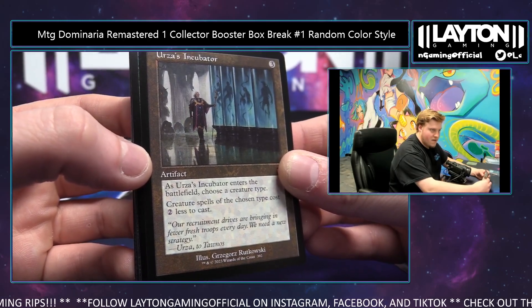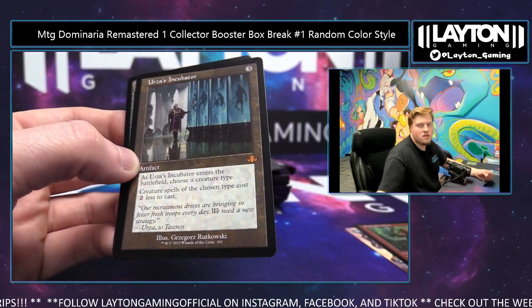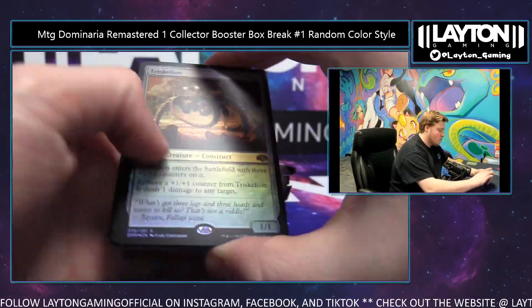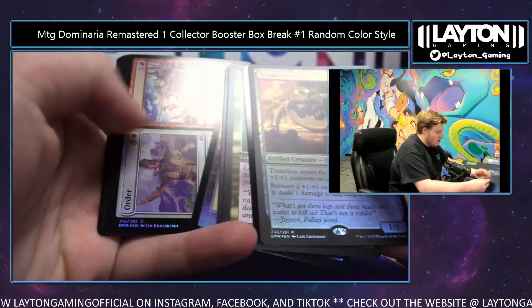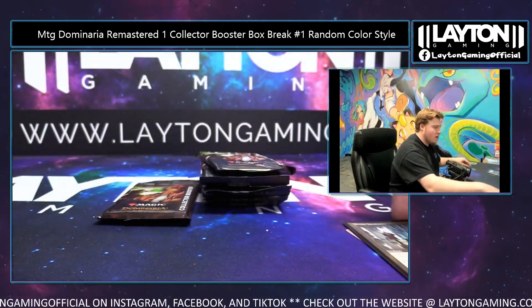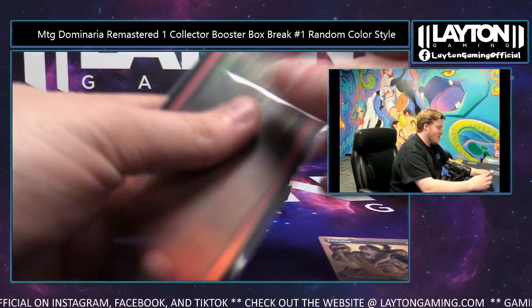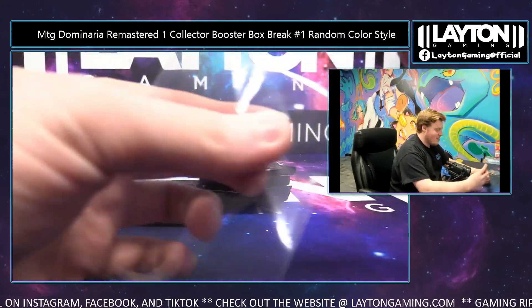Hashtag Lick Mons, foil retro Triskelion and a Urza's Incubator — there we go, artifacts, very very nice. Congrats on that Josh P, that's the one to find man. The borderless Birds — that's facts man, that is a nice one.